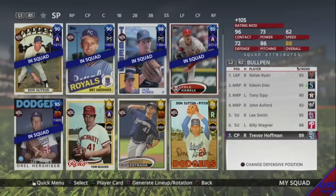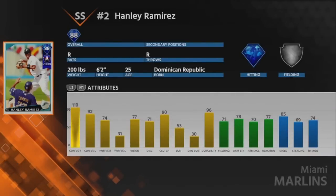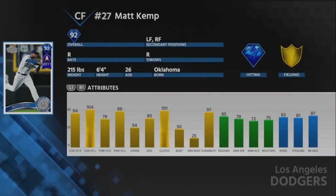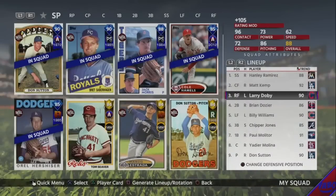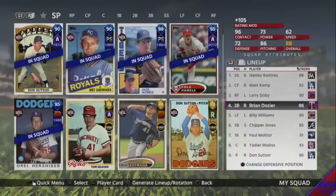Moving on to the lineup now. Leading off, former Red Sox, Hanley Ramirez at shortstop, career arc, 88 overall — not good versus lefties but amazing versus right-handed pitching. Batting second, Matt Kemp — this guy's a stud, I have him in center. Batting third I want a lefty in there, so I have Larry Doby — he doesn't hit well against lefties though, but the guy batting fourth does.